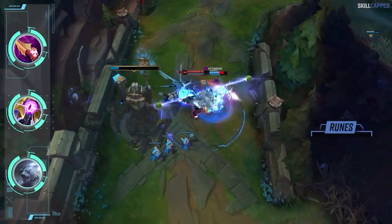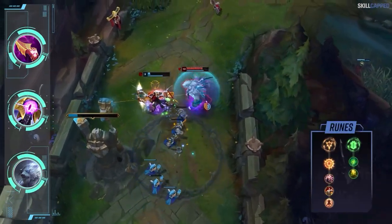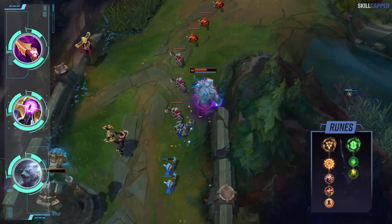The rune page will be Press the Attack with Presence of Mind, Tenacity, and Last Stand. Grab Second Wind and Revitalize for secondaries.